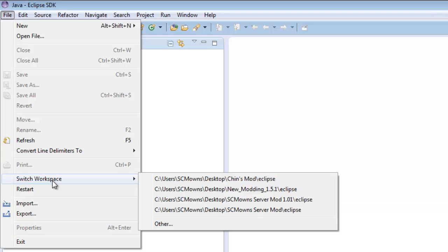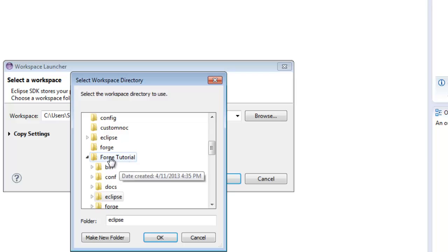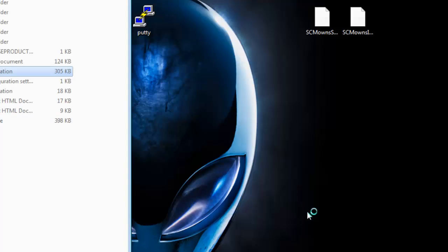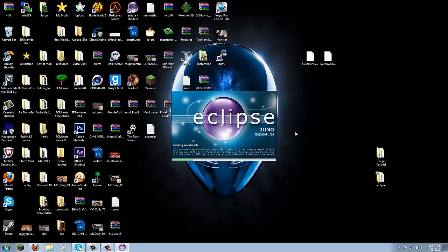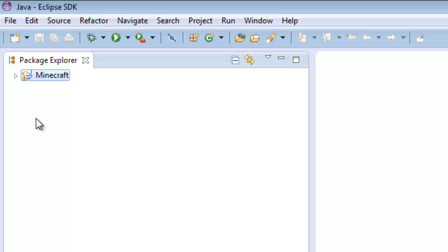If you haven't already linked your workspace with Eclipse, go up to File, then Switch Workspace, and click Other. Browse your computer until you find your moddings folder and click on Eclipse to link it to the Eclipse folder. Press OK for it to restart. Now let's start making our first item while Eclipse is opening up.